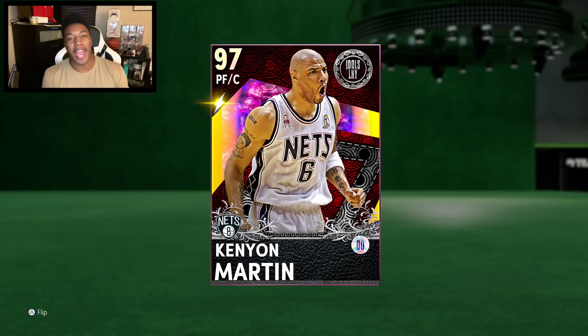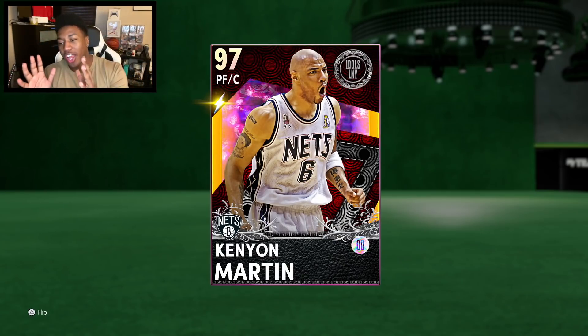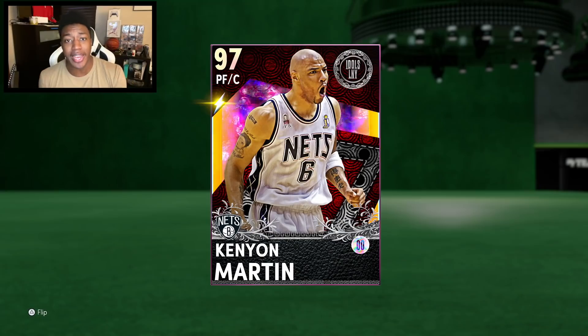Yo, what's going on guys? Henry the Blasian here and welcome back to another video. As you guys saw from the intro, we got it all done. 96 overall Kenyon Martin is now a 97 overall Galaxy Opal after the EVO. I have to say to 2K — thank you for making EVOs so much easier this year compared to last year, when you had to score like 3,000 points and get 900 assists for a card that wouldn't even be relevant for a week.